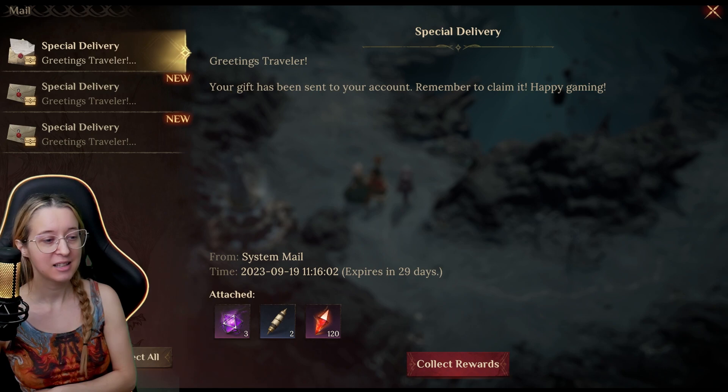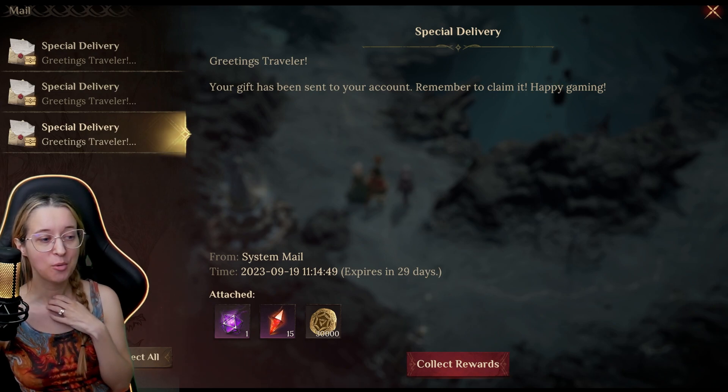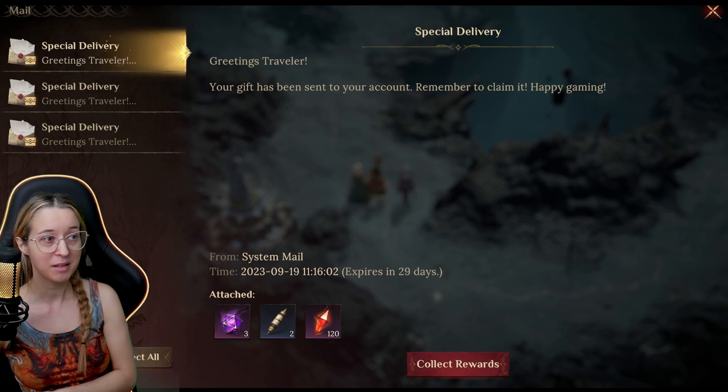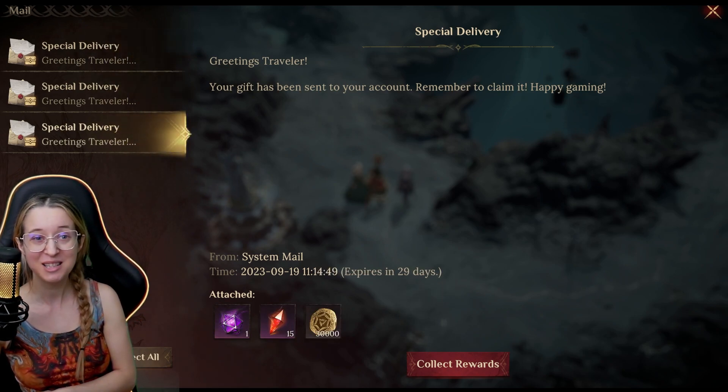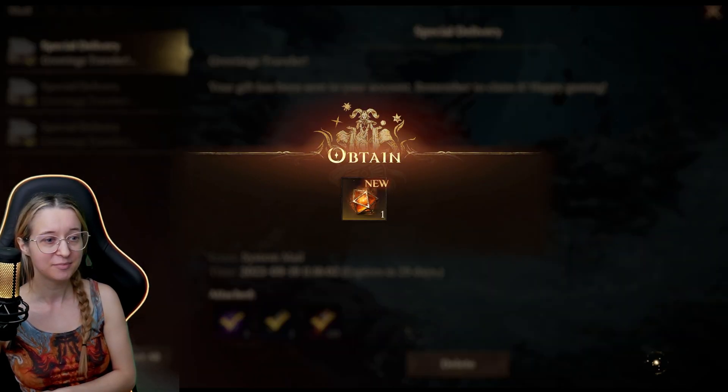We got three Starlight Dice, two Rare Scrolls, a Heliolite Die, and one more Starlight Die. That's amazing — I'm not sure which code gave that, but hey, that's a nice haul. Those codes are public so I don't feel weird sharing them, but that's a great little start.